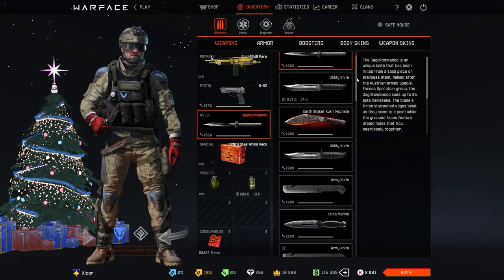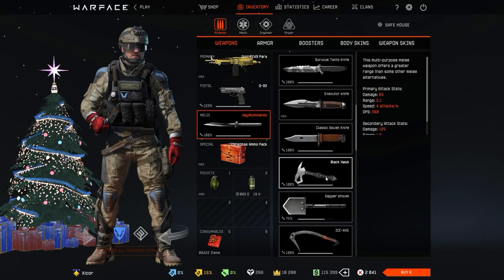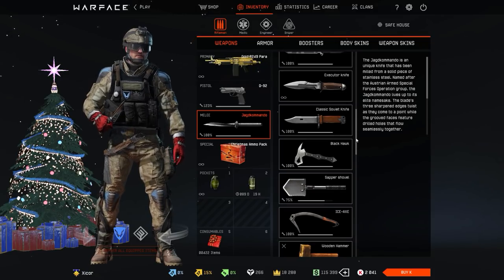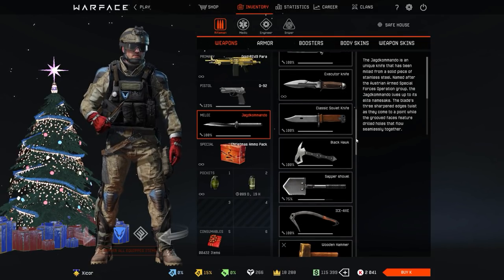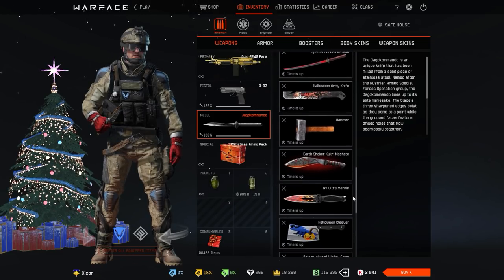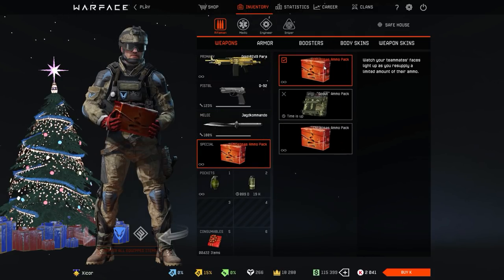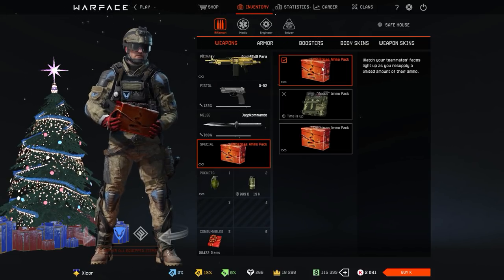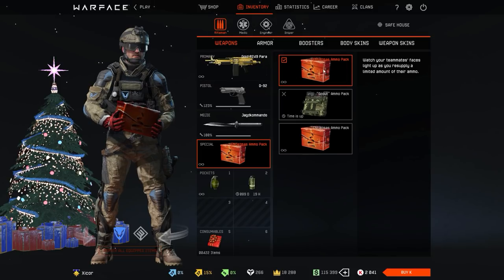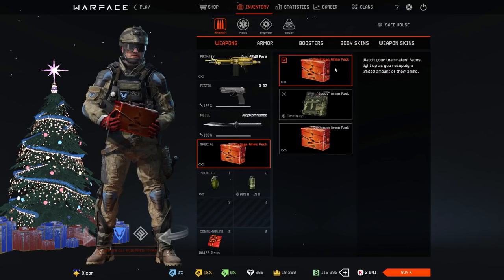Then we get on to the knives. Again, nothing special here either. The Black Hawk used to be rare, but I'm pretty sure they also gave it away like a million times. Nothing else to talk about here. The second Christmas after the game launched, there were these random boxes for every class that had their special themed permanent item.